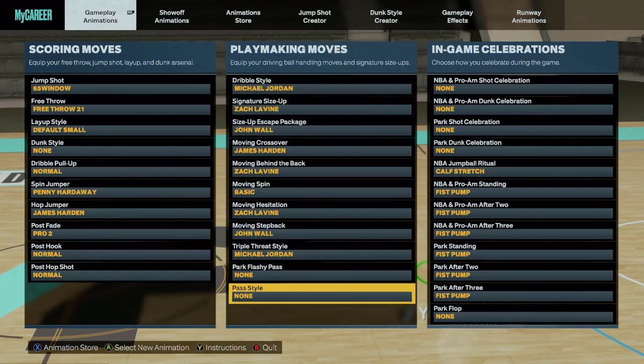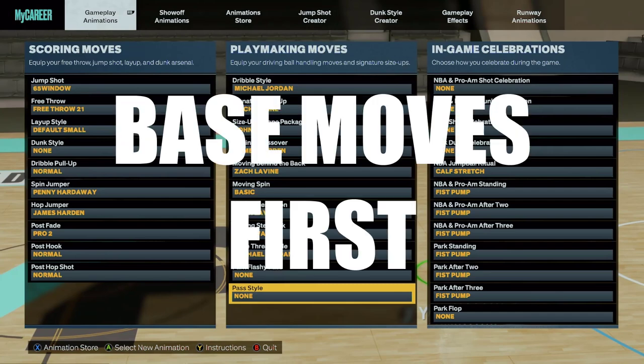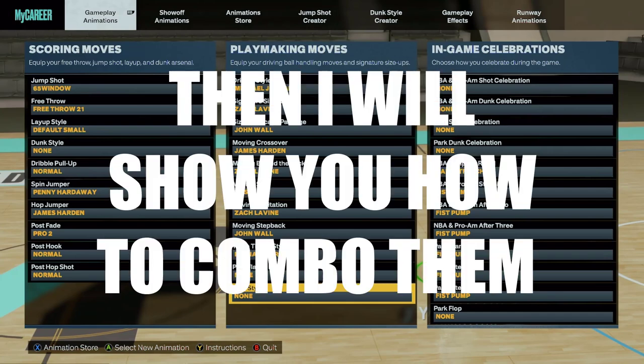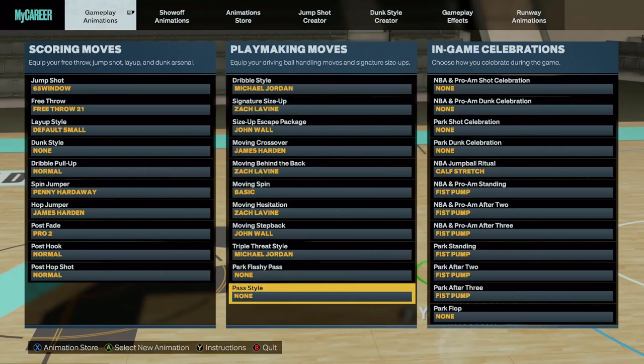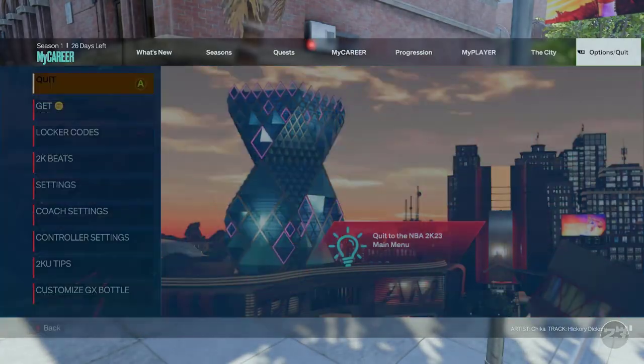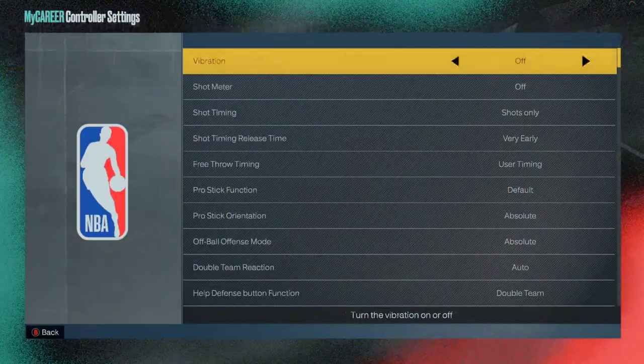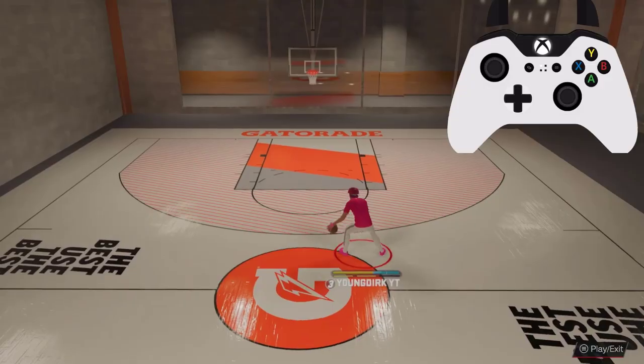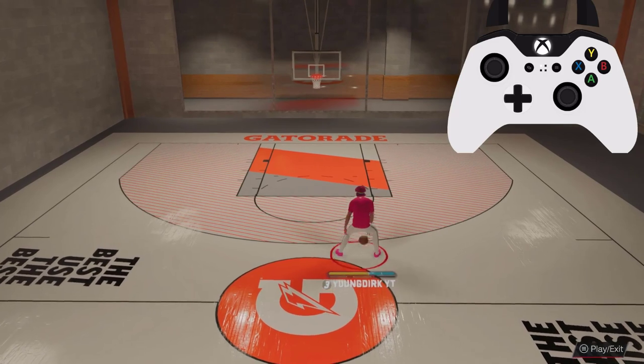Very important — please listen. I'm going to do this in order. I'm going to show you all the base dribble moves first. Do not skip around, you will get confused. Learn the base moves first, then I'll show you how to combo them. Also make sure your controller settings are on Absolute — this makes it way easier to dribble.